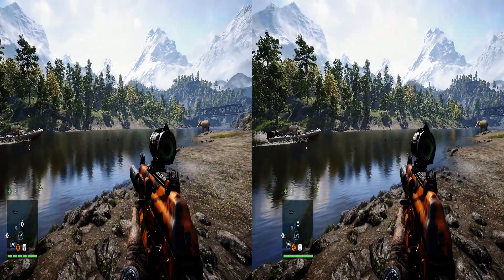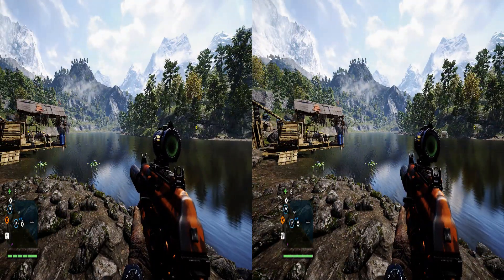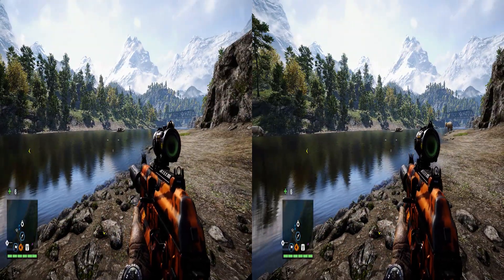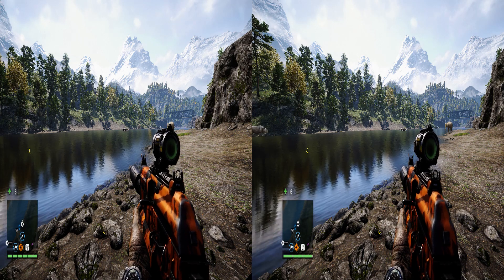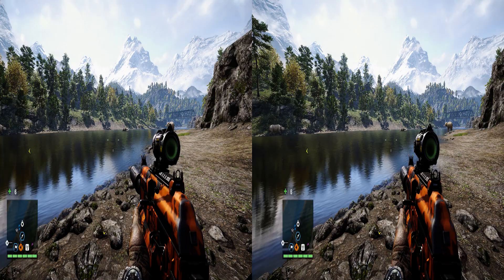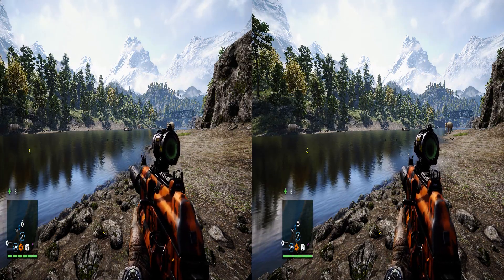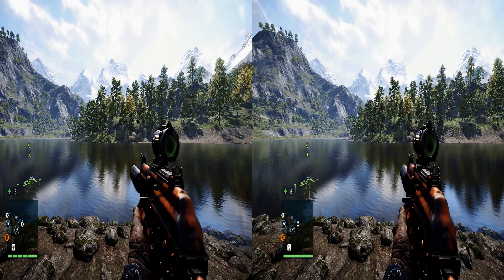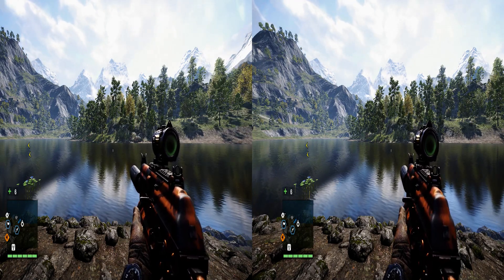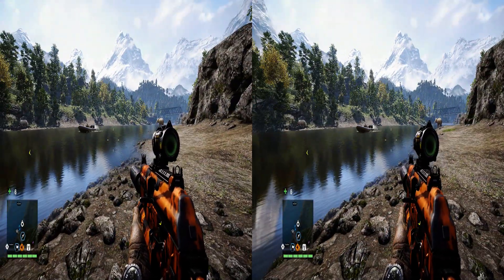The game I'm using for this demonstration is Far Cry 4. This is currently rendering in stereoscopic 3D, and in order to render it in stereoscopic 3D I'm using a technology from NVIDIA called 3D Vision. Everyone who has purchased an NVIDIA graphics card in the last five to ten years or so has this technology, and all they need to use it is a 3D Vision certified monitor and glasses bundle, or a 3D television to use it with 3D TV Play.